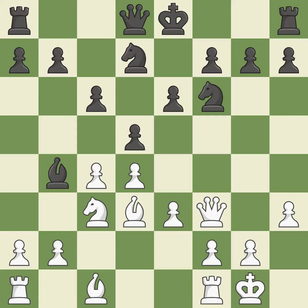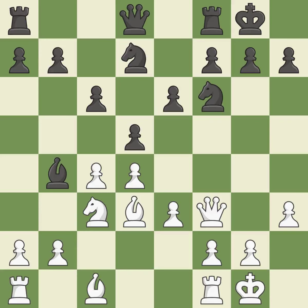Castling kingside tends to be safer because the king is further from the center. Castling gets the king to a safer square out of the center while also developing a rook. Castling to the same side of the board as the opponent avoids some of the attacking associated with opposite-side castling.